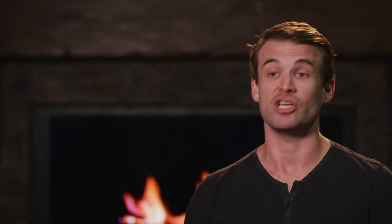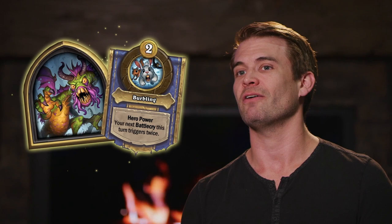I think one of the strongest bosses that can be difficult to figure out is really Shudderwock. In my experience, Shudderwock can be especially powerful if you go something like Murlocs, and you can end up doubling your Coldlight Seers, or even if you get late into the game, a Gentle Megasaur, and that can just be an absolutely huge payoff if you get there.